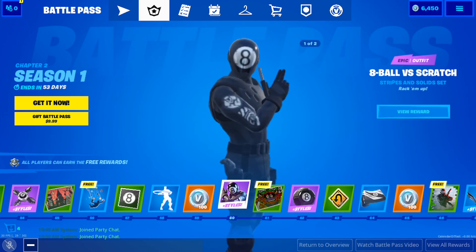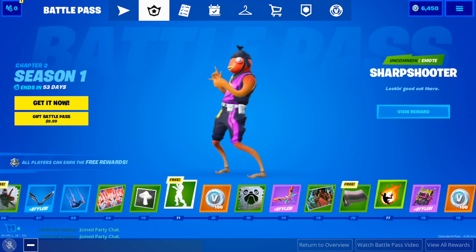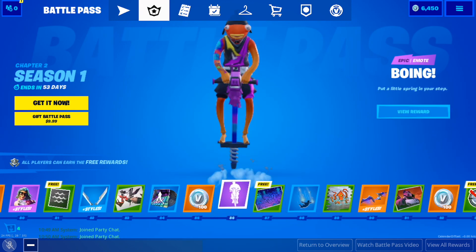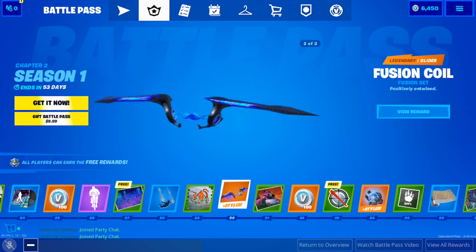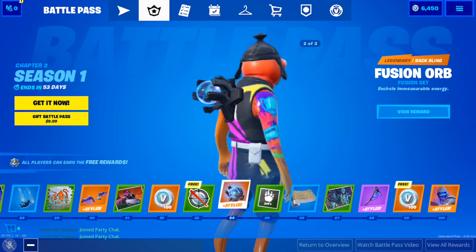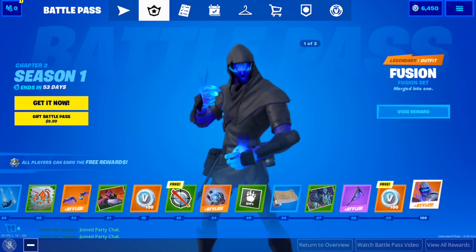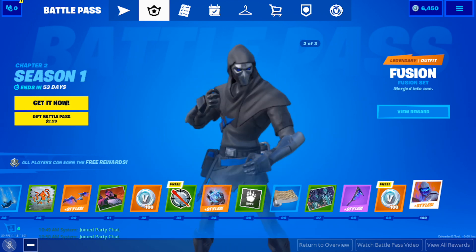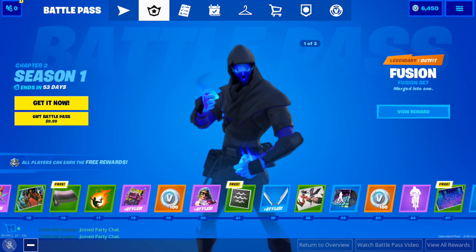Eight Ball versus Scratch — it's all right. Sharpshooter, Cameo versus Cheeks — it's all right I guess. There's nothing that amazing in here. Got a legendary glider, a legendary back bling that's pretty cool. What's the big skin? Fusion — this is what you play the whole season for, and it's this trash skin right here. The battle pass is kind of meh.